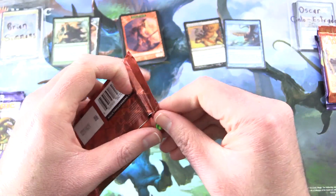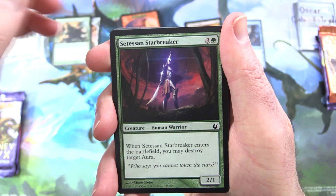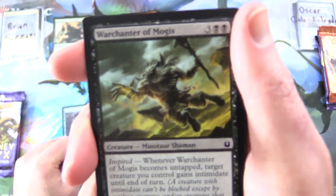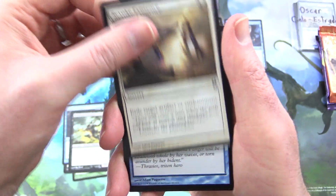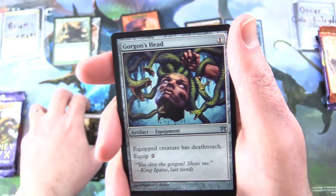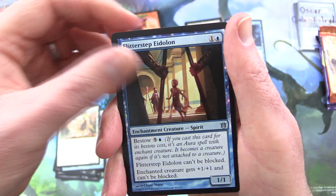Moving on to Born of the Gods — probably everyone's least favourite set in this block, but we can still get some god pulls here. We have Setessan Starbreaker, Weight of the Underworld, Sphinx's Disciple, War Chantor of Mogis, Minotaur Shaman — that is pretty cool — Revoke Existence, Nullify, Impetuous Sunchaser, Culling Mark, Necrobite. And Uncommons: Gorgon's Head — isn't that delightful? — Ghostblade Eidolon, Flitterstep Eidolon.